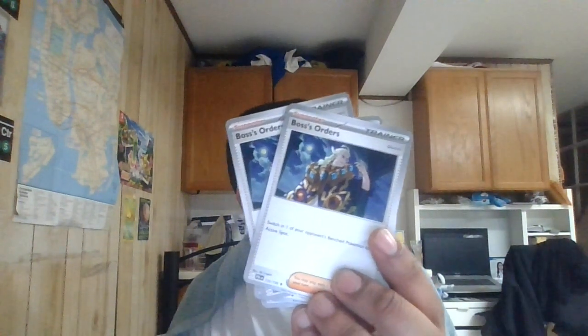We got four copies of Boss's Orders — one of the best supporters in the game. You switch your opponent's active Pokemon with one on the bench. Get that key knockout, or trap something in the active that's weak. You might have trouble setting up, so you have to trap it and try to set up your board fast that way.